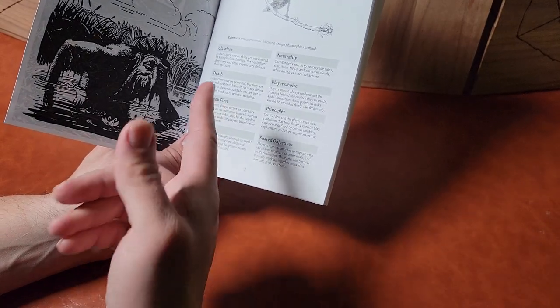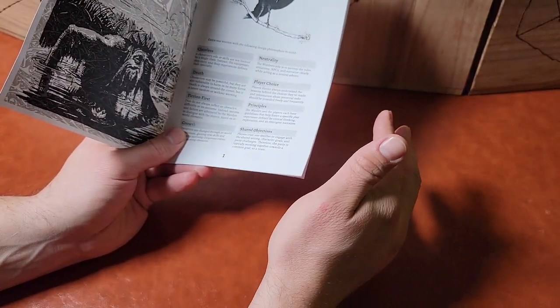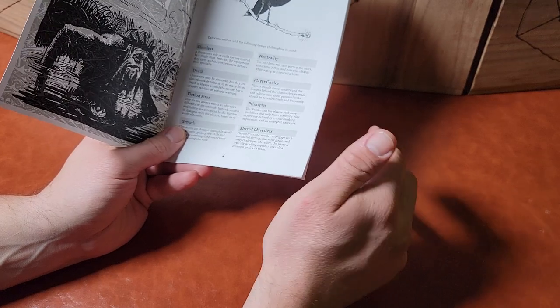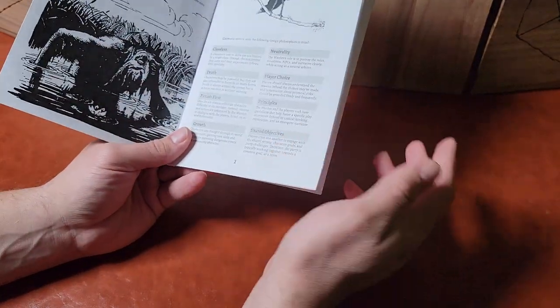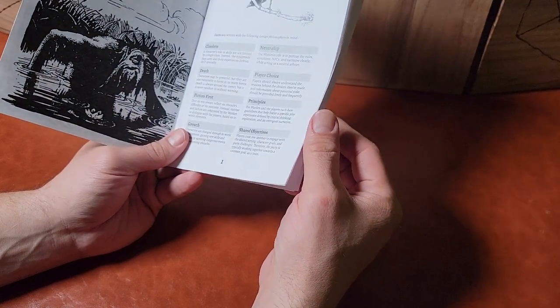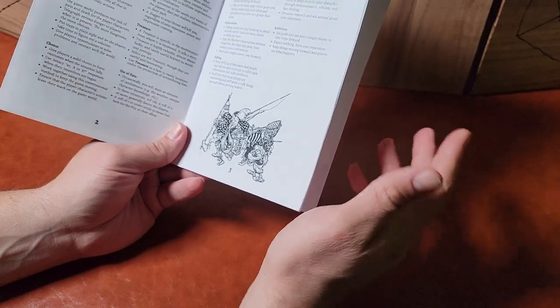And death is actually handled a lot differently here than in 5th edition. Death is interesting — so if your HP goes down to 0, then it takes away your strength, and if your strength goes to 0, then you die. Big choices and things like that are left open to the players so they know about what happens and why, and they try and make better choices.